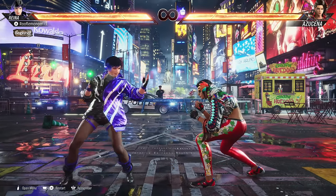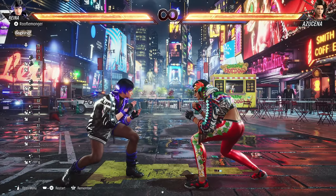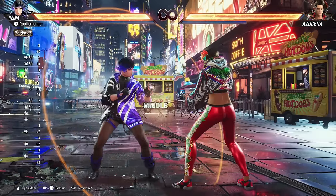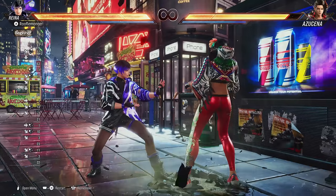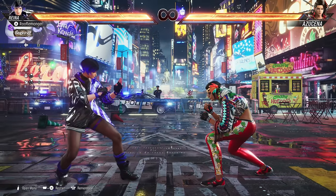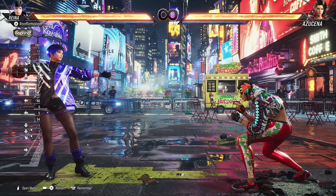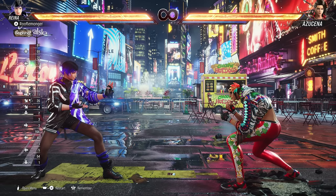What makes mids so strong is you cannot duck them, and while you're crouching you cannot block them either. You can stand-block a mid, but you cannot crouch-block a mid. So you've really got to watch out — sometimes ducking a high is a big deal, but if you guessed wrong and a mid is coming your way, you're going to get blown up for it. Mids are slower than highs but potentially a lot deadlier, because when you think you're safe ducking a high, you might get blown up by the mid instead.